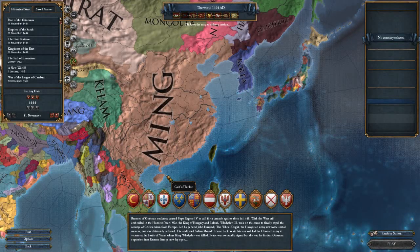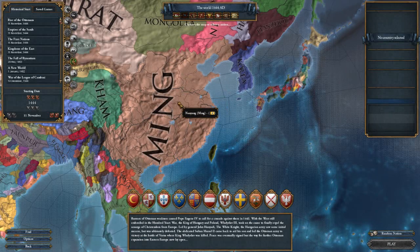The Mandate of Heaven was released April 6th, 2017 alongside patch 1.20. It brought about historical ages, golden eras, and gave new mechanics to the Chinese Empire, most notably Ming.